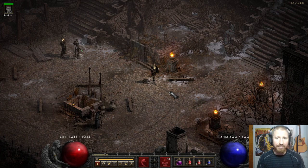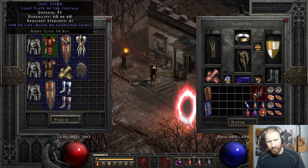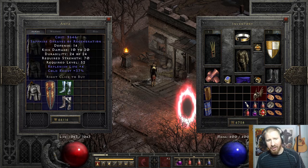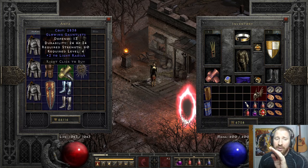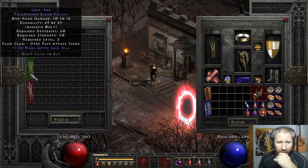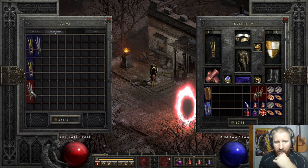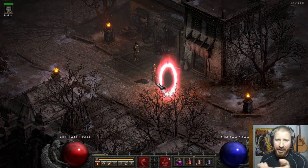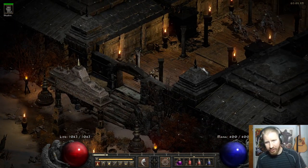The last mercenary type is the Act 3 mercenary. He's kind of weak, but let me show you anyway. I've been farming Anya — you can sometimes find really good items there. Someone mentioned in the comments that they spent about two hours farming Anya and finally got a pair of gloves with 20 increased attack speed and plus 3 to Javelin and Spear skills for the Amazon, which can be worth about a high rune. Let me check out what I'm finding while running.